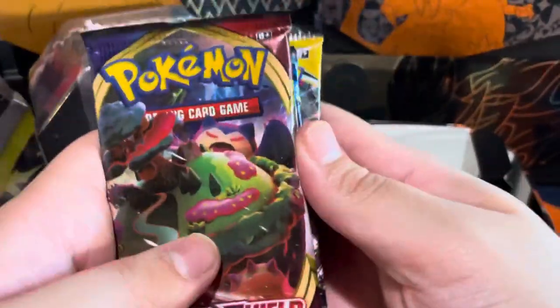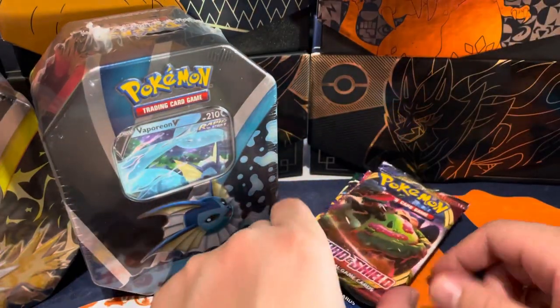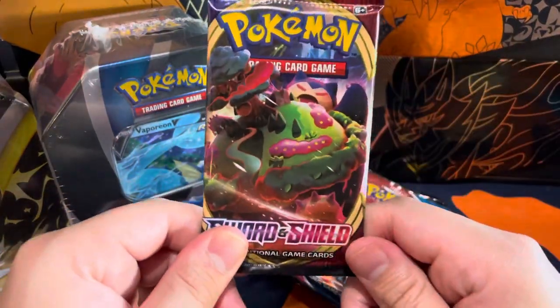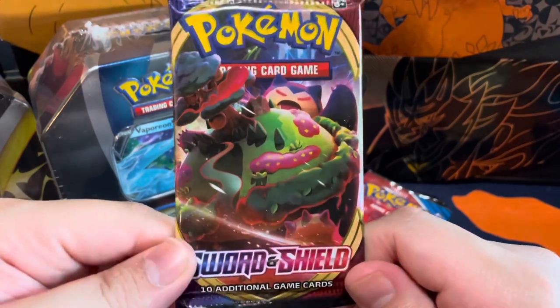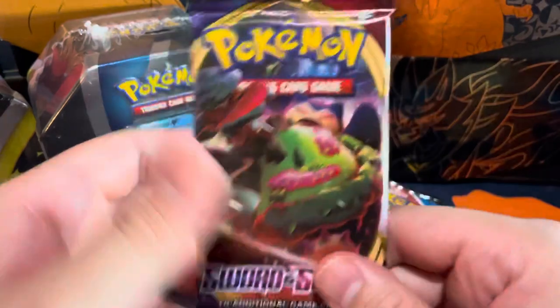Alright, we're gonna stack them and go in order. We're going with Sword and Shield base first. The credit card pull on Sword and Shield base is actually this right here — the Snorlax alternate art.